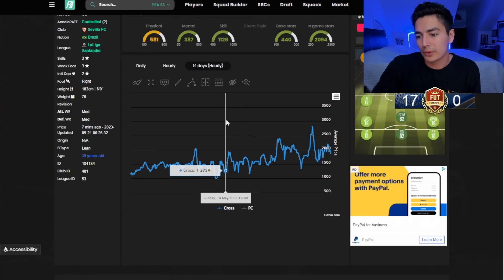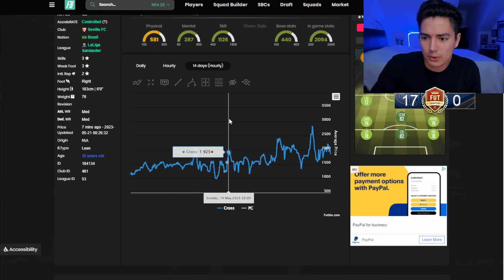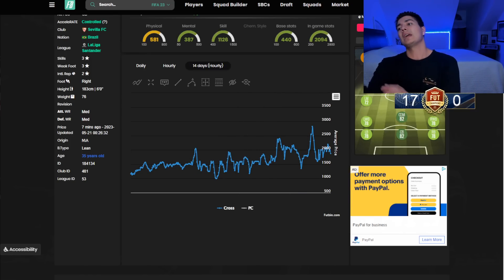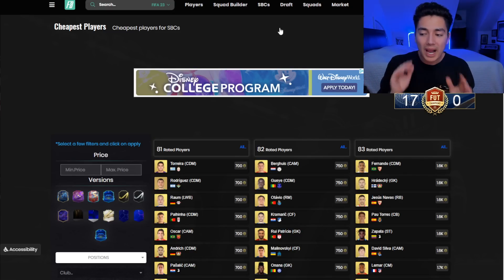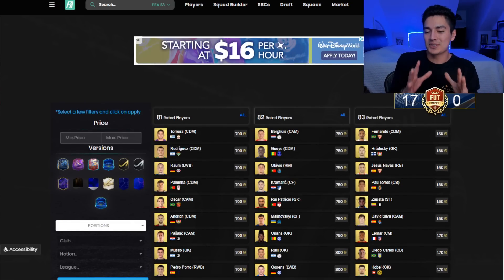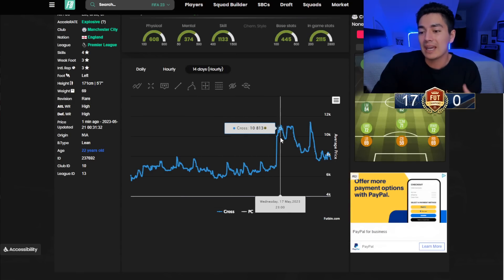For 83s: they did pretty good on Sunday — went from close to 1,000 coins up to 2,000 coins, then chilled around 2,000 going into Wednesday which is usually when you sell them. The key thing about which rating flies: it's whichever rating gets specifically required in an SBC. For example, 85s jumped sharply because an SBC required a minimum of two 85-rated players — that's when you see a rating really fly, but we can't always predict that.